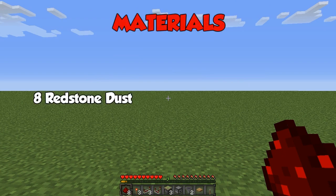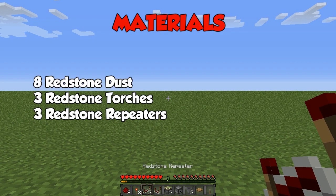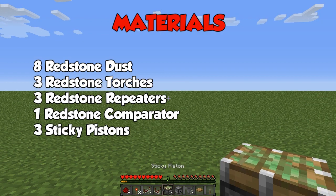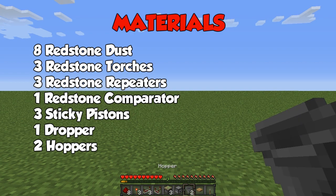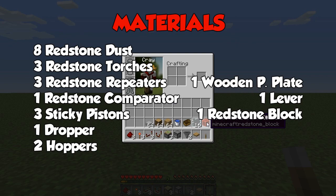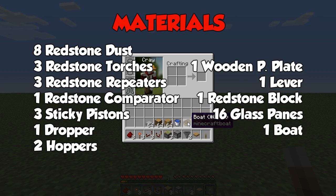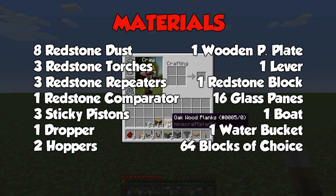So I'm going to show you how to build this now. What you're going to need is eight redstone dust, three redstone torches, three redstone repeaters, one redstone comparator, three sticky pistons, one dropper — make sure it's not a dispenser and that it is actually a dropper — two hoppers, one wooden pressure plate, one lever, one block of redstone, 16 glass panes, one boat, one bucket of water, and 64 blocks of your choice.